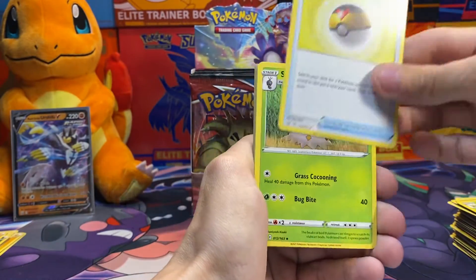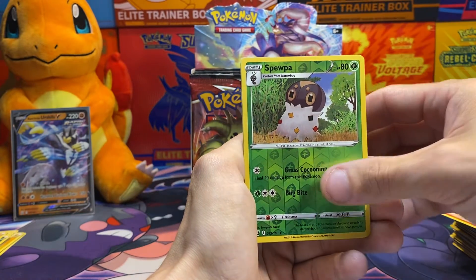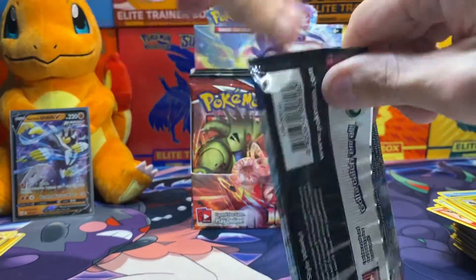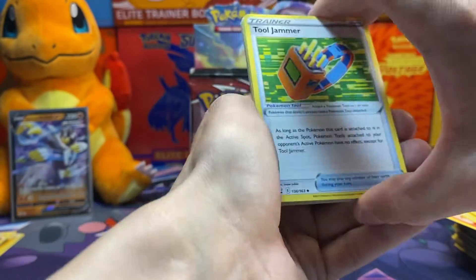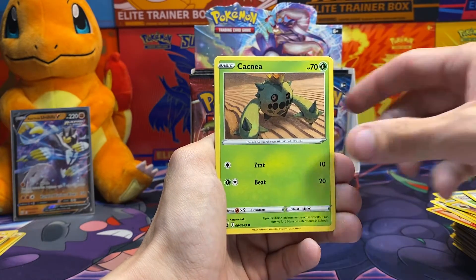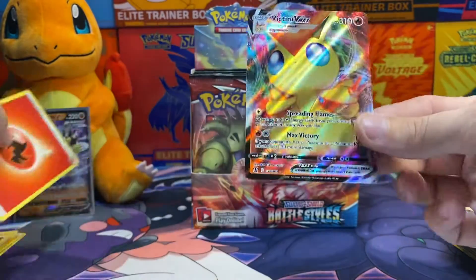Alright, Luvdisc, Spewpa, Gliscor, Tynamo, Tepig, Fletchling, Silicobra, Frillish, Reverse Holo Spewpa, and a Holo Coalossal! Let's go! Finally, some luck. We have 36 packs in a booster box and we have four left. We went through like 12 packs, had two pulls, finally got one. It's not secret rare or anything, it's a part of the set, but it's so nice. Just so nice to get something.